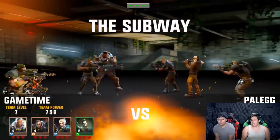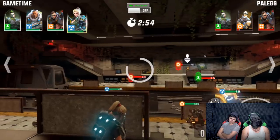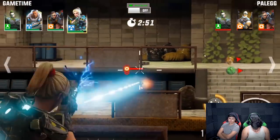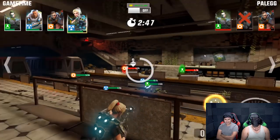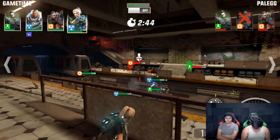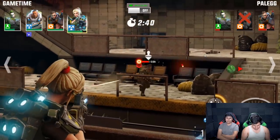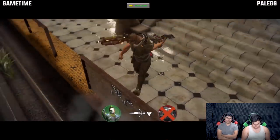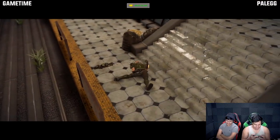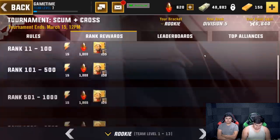Next up is Palaga at team level seven, so this should be an easy match. I mark this guy quickly with a headshot — he pops back up, but then he does die. That works! Pretty easy win again — select to battle.